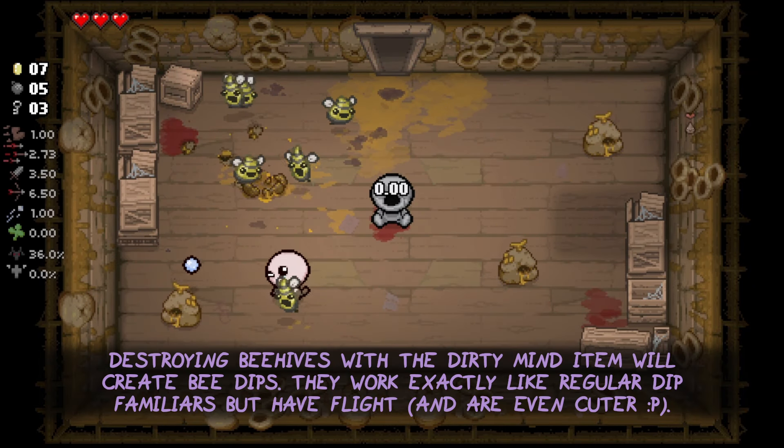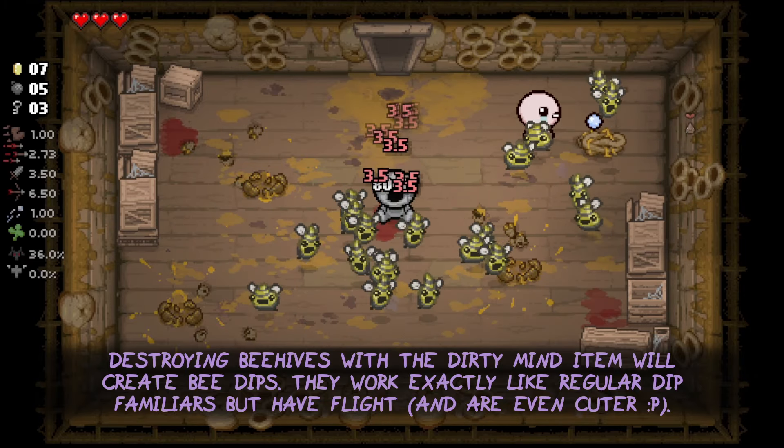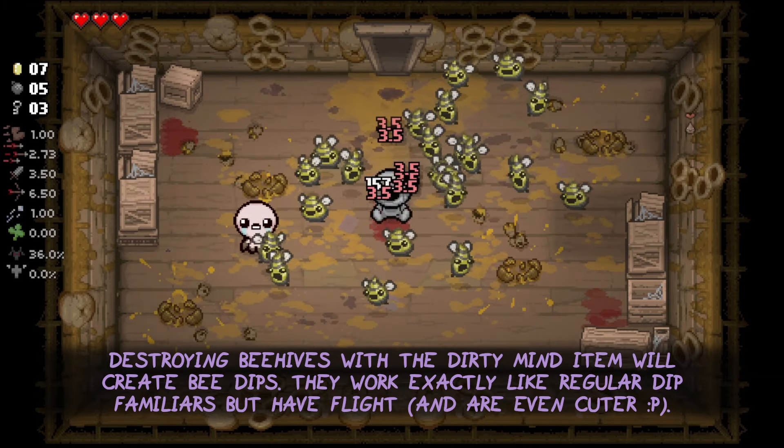Destroying Beehives with the Dirty Mind item will create bee dips. They work exactly like the regular dip familiars, but have flight and they are also way cuter.